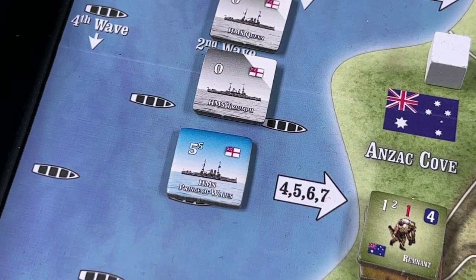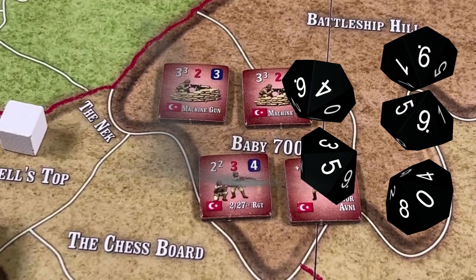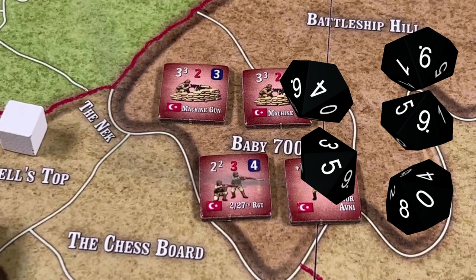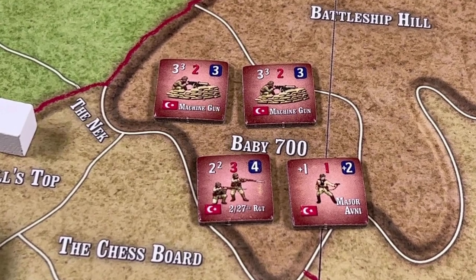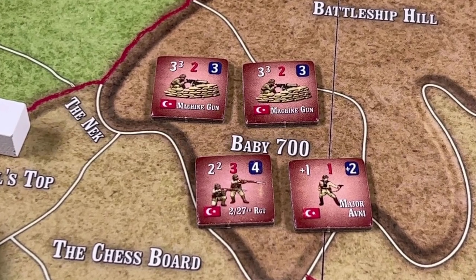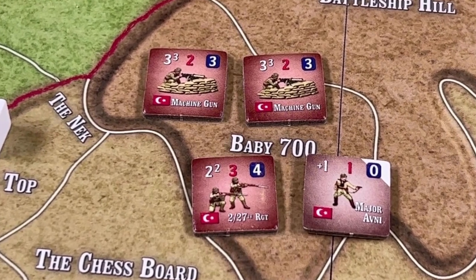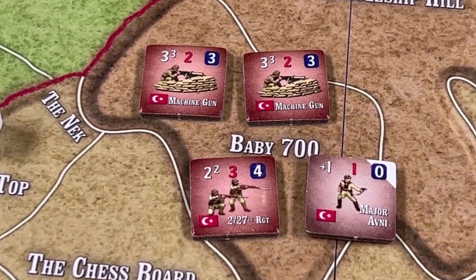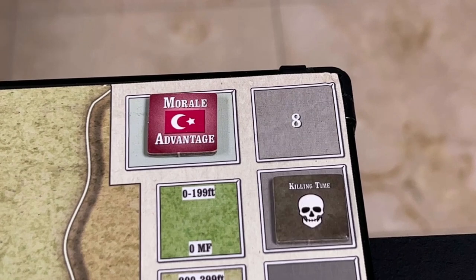Finally, the Prince of Wales fires away, scoring no hits but rolling a ten. In the final tally, only one hit, which will be absorbed by the Turkish leader by flipping his counter to the exhausted side. The killing time marker is advanced to the number seven box.